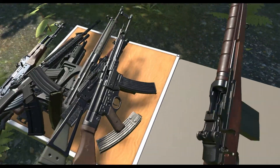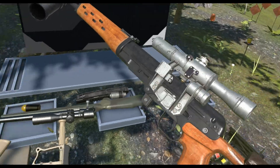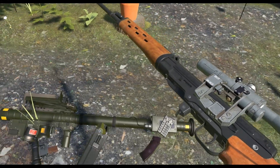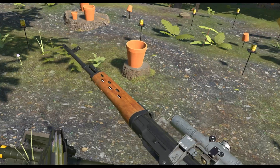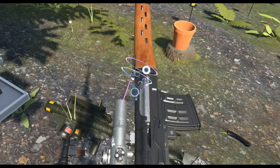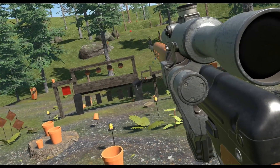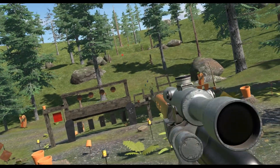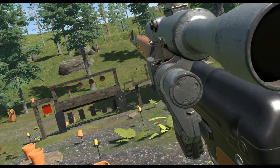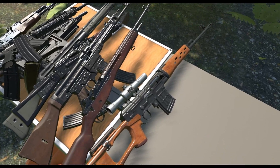Gotta love that 7.62 round. Now, another infamous gun — the Dragunov. Might be able to say Dragunov, but from what I've heard the actual pronunciation is Dragunov. It fires a 7.62x54mm round, the same round the Mosin-Nagant fires. Instead of a bolt-action World War II rifle, there's a semi-auto sniper system in the modern day. It's basically the AK of the sniper family.